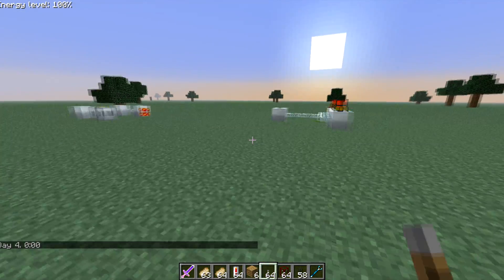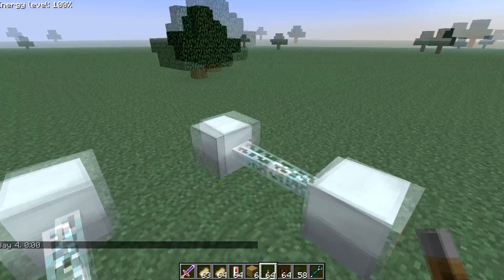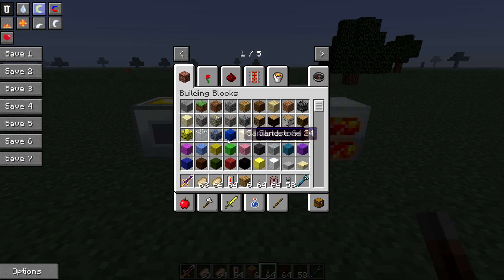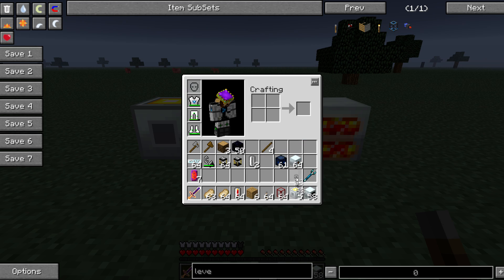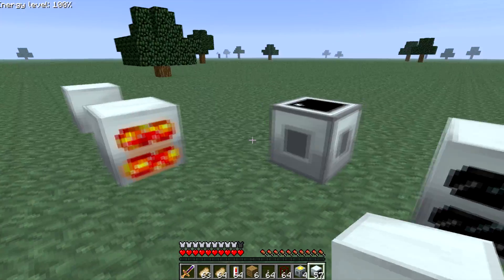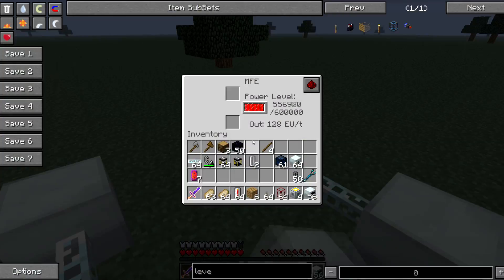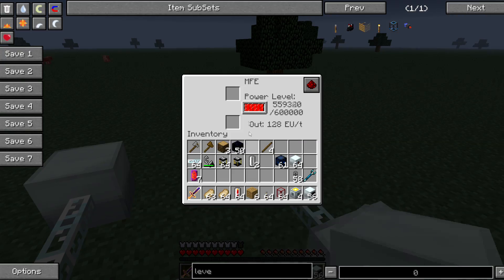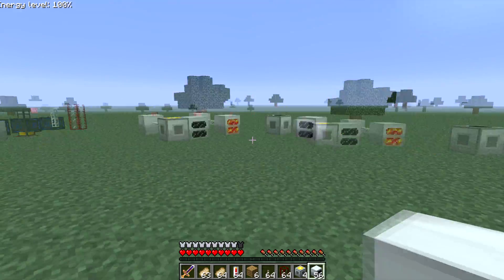This thermal generator produces more and it's faster than the geothermal — I've tested this three times. Here's how they look when they're on, and this is how they look when they're off: this one's black and this one's not flashing red. See, I started both at the exact same time and the geothermal is almost finished while the thermal is still going.